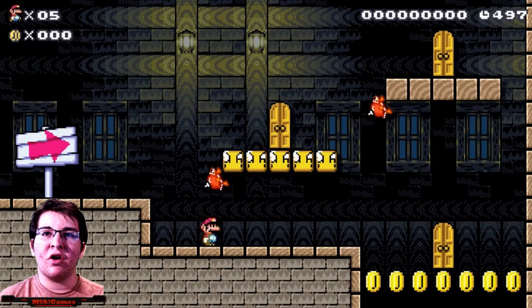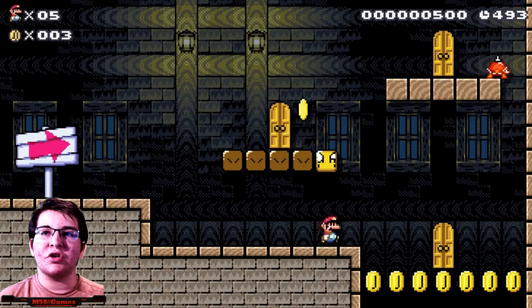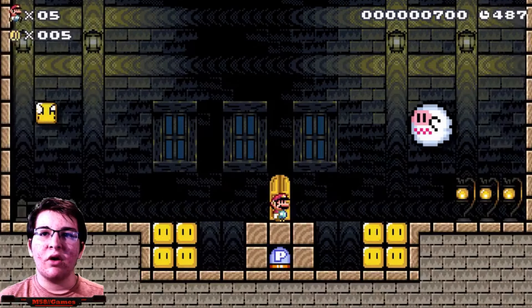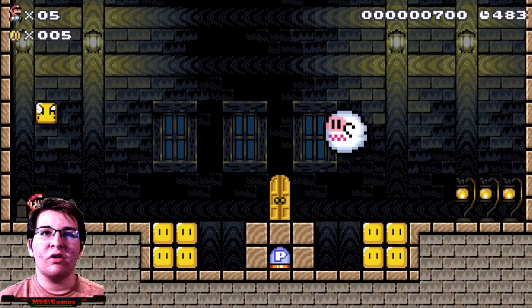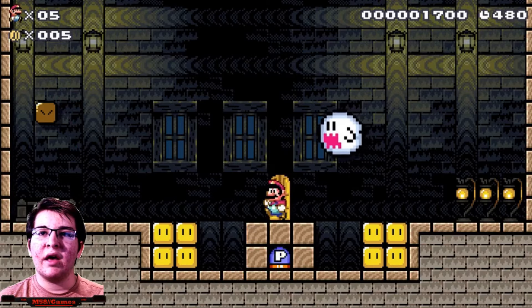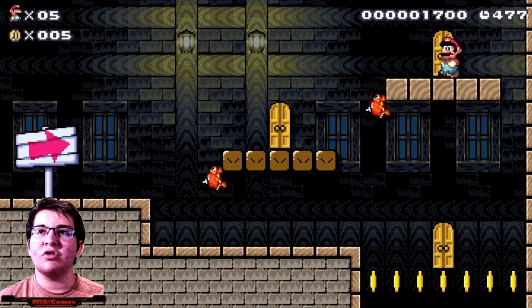Okay, I see what's going on right here. There are actually three doors, so there must be a power switch maybe. Oh, there is - and there's a ghost right there. I just got the mushroom and we know the power button is going to do something. Let's go check out what's in this door.